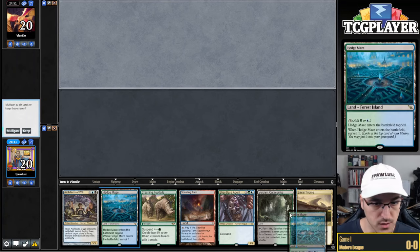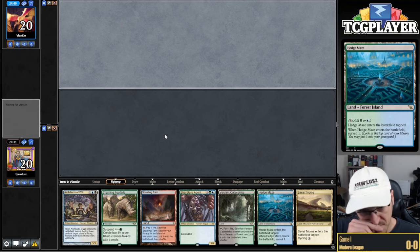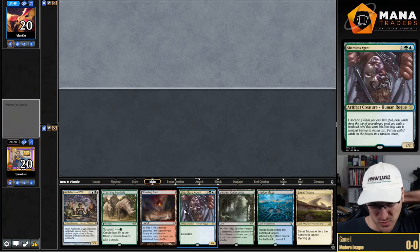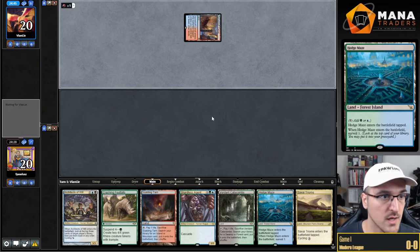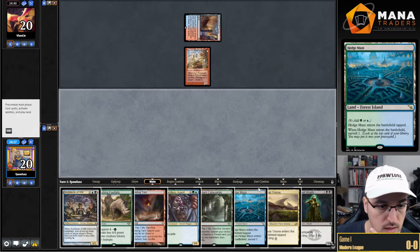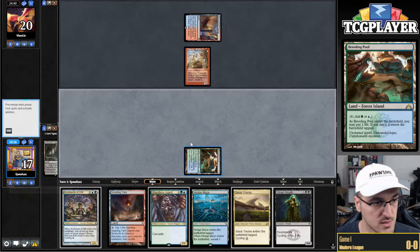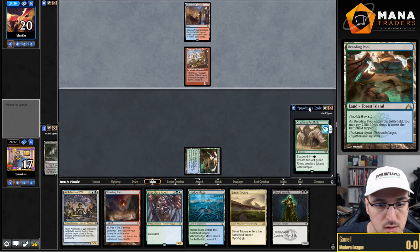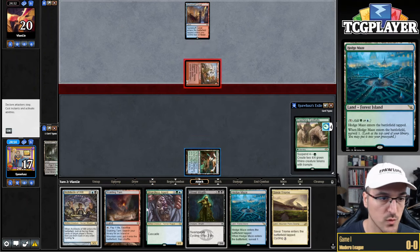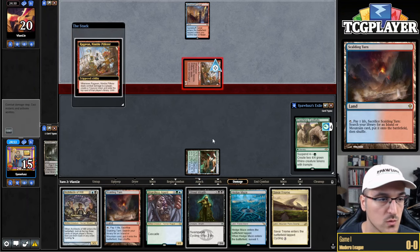Round one. This opening hand actually looks pretty good. We can go turn one fetch and put some Rhinos into play on suspend. Turn two we can play a Cycle Land and then the Monkey is a problem, but it'll be okay. We can achieve a fairly easy Delirium here — we have some Rhinos going on. No need to cycle right now; we get free value next turn. We can still get the Black-Red Surveil Land and also Scion of Draco.